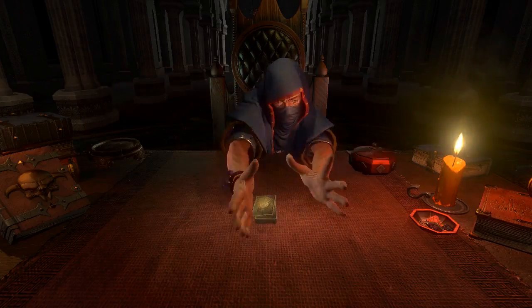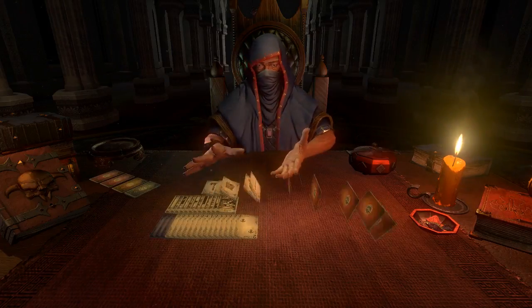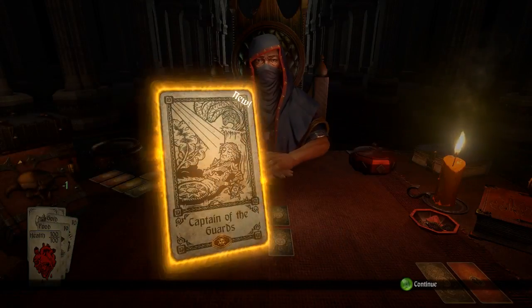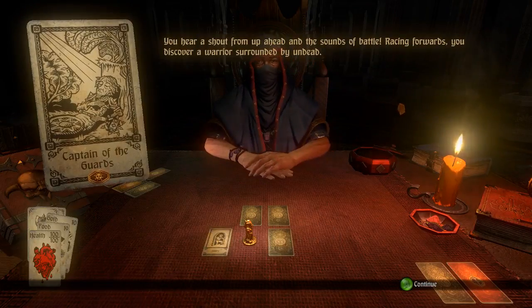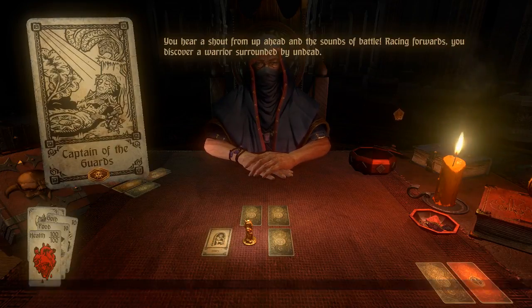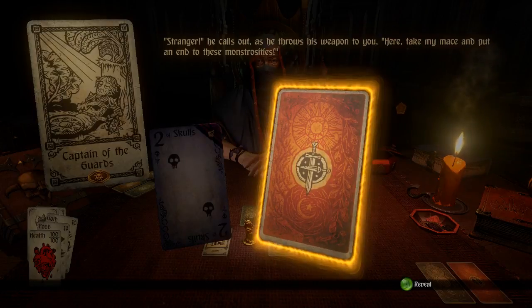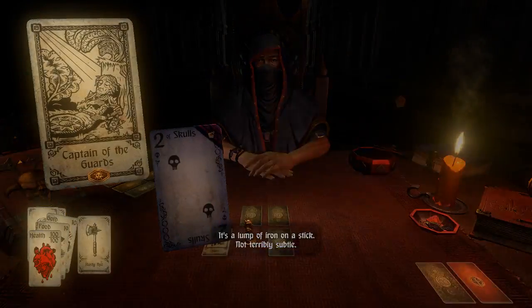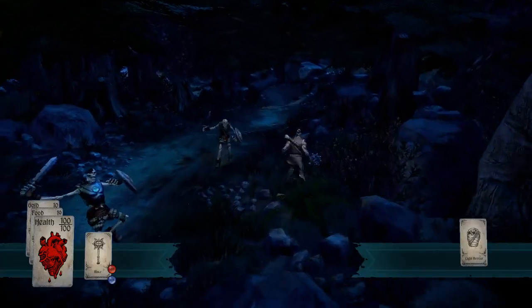He also puts cards in there as well. We start the new dungeon — 'Prepare yourself.' We have Captain of the Guards here with a token in it if we win. Racing forward, you discover warriors surrounded by undead — a two of Skulls. A warrior shouts and throws his weapon: 'Here, take my mace — put it into these monstrosities!' So I get a mace here which does more damage, which we're absolutely going to equip.